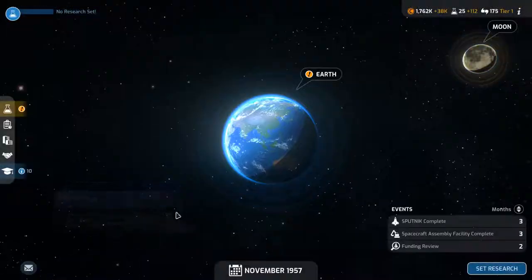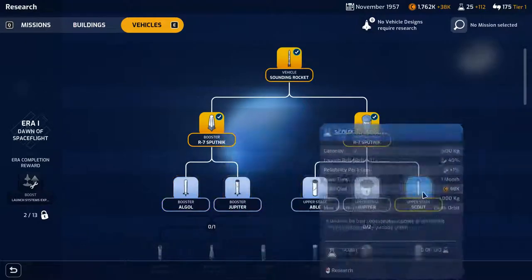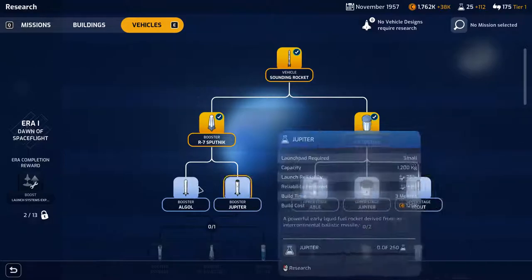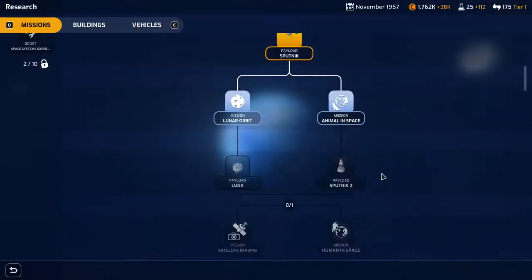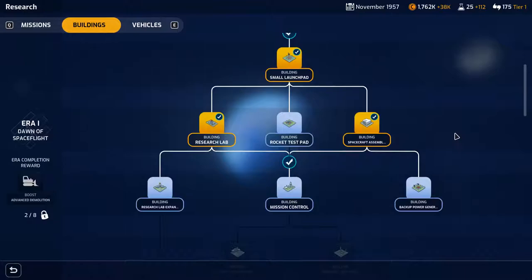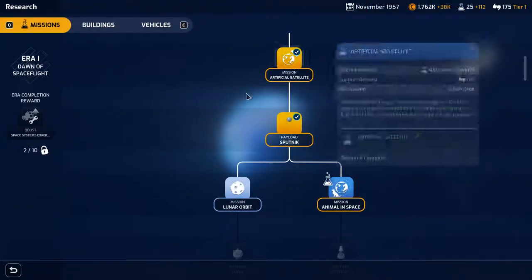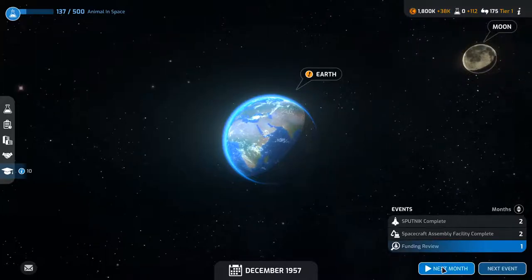Z and X to rotate — wish I knew that earlier. Looking at vehicles research: the Algol and the Scout. Earth orbit mass capacity of 1500 for one, Algol is 1000. Checking missions: animal in space mass is 500 kg. Looking at buildings: research lab backup power, engines. Let's do animal in space research and then continue. We've got a funding review coming up.